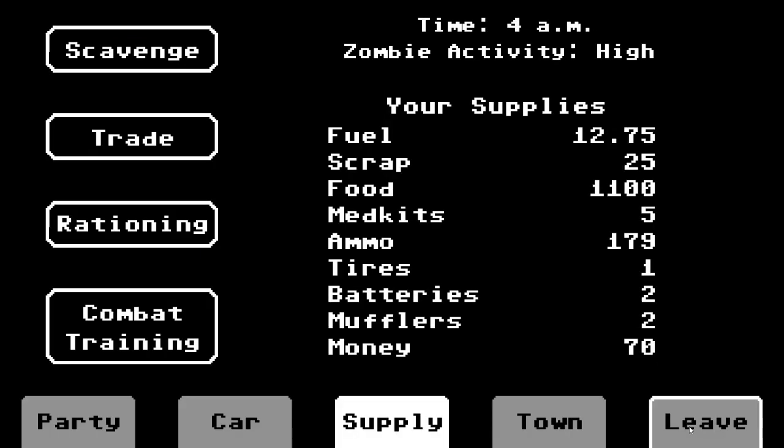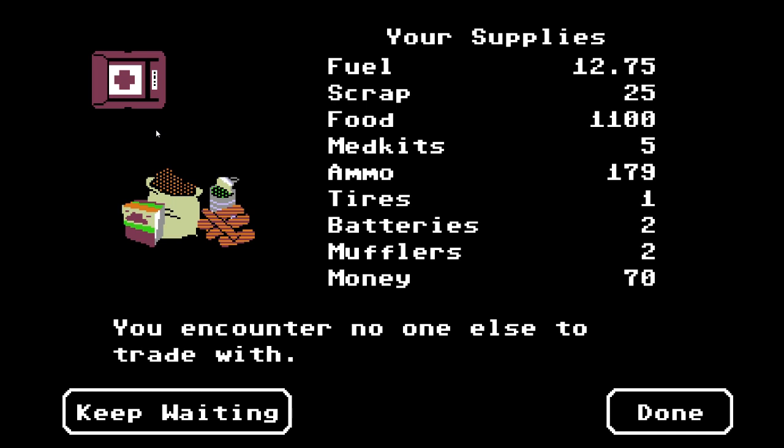If it just says there's no one to encounter, do other stuff — sleep, that kind of thing — and go back to Trade. There may now be someone there to trade with you. This can be particularly important in Endless because you're not going to be able to buy all the tires, batteries, and mufflers you might need. You need to trade for them — trade away food, trade away med kits, money, sometimes ammo — things you can generate a little more of, rather than fuel and scrap that you need to keep.